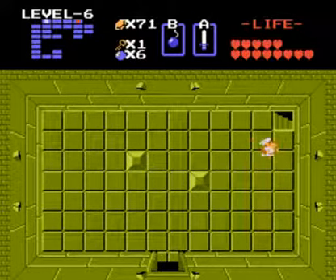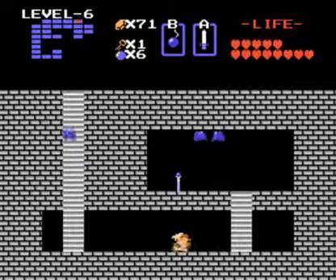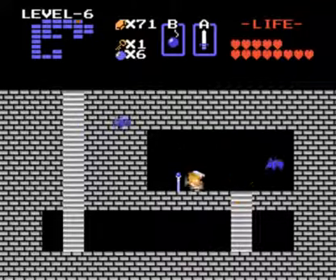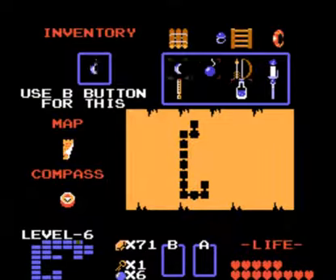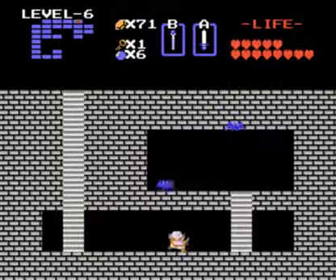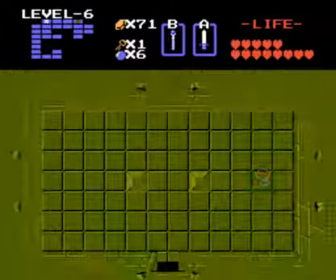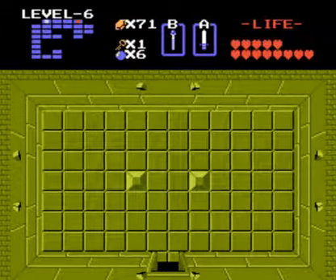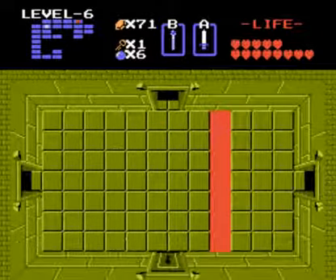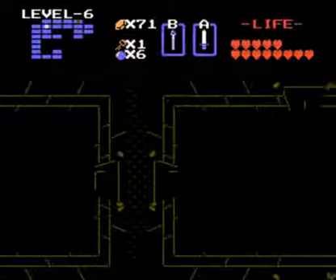It's much easier when you have the ability to shoot your sword out. The treasure for this level is a magic wand. It's not super powerful in attack strength, but you do actually power it up a little bit later in the game with another item — no more on that for now, we'll come to that when we get there.